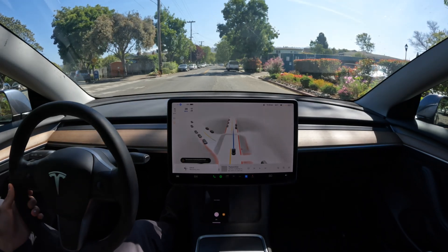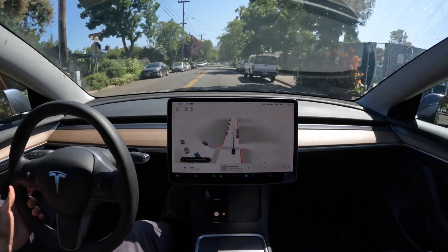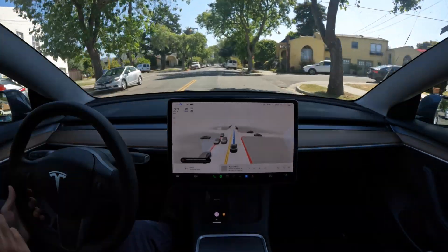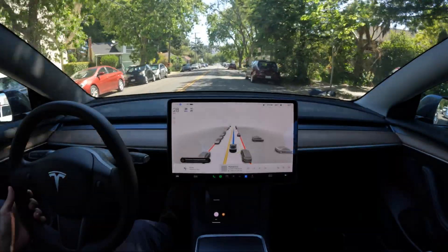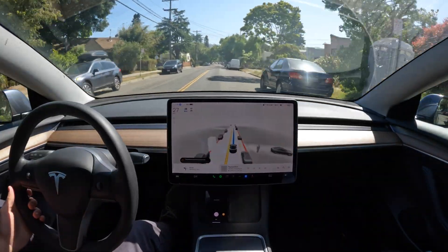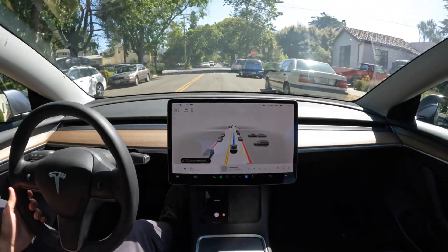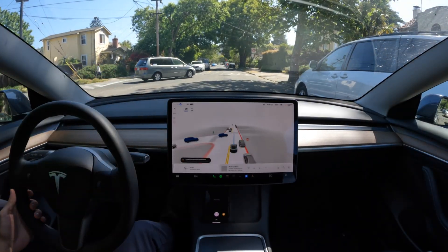I'm actually going to leave it on Chill for the rest of this drive, because as you saw in the whole video, we had a couple of close calls — one with a center barrier, and there was a biker. We came probably within six inches of scraping the left side of the car on it. We'll see what happens around there again. And then also during the infamous roundabout, it felt like we were going to go over the curb, even though a couple of comments questioned it — it really felt like we were.